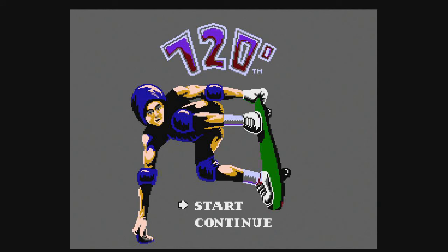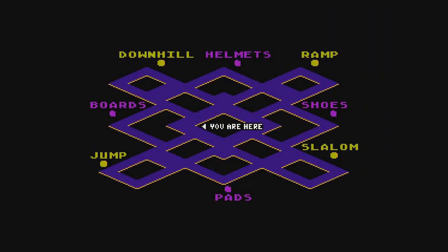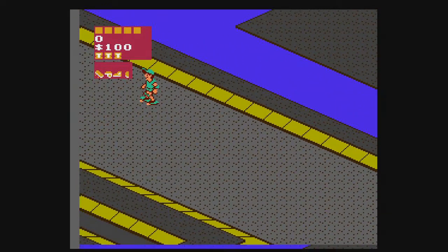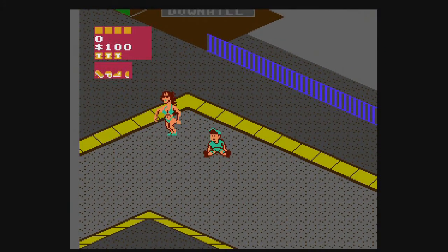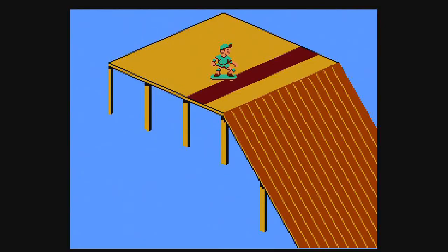Next up we have 720. I could have sworn this game was called Skate or Die or something like that. I remember renting this game. All you have to do is go to certain spots and do whatever they tell you, save up the money to buy certain stuff. Watch out for those people. It's like a downhill — I think it's just a race though.